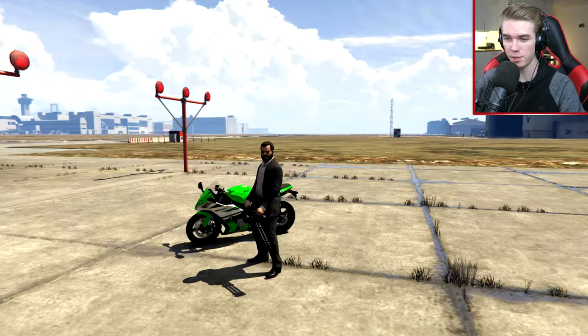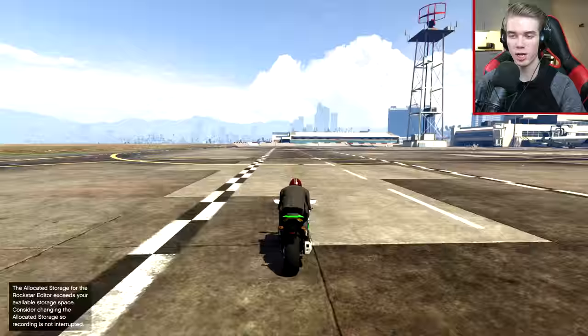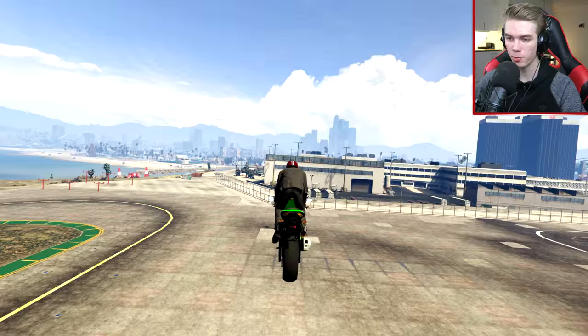Thanks to everybody for sending in your stunts. So today we're back, as I said, with a new stunt. And today we're going to be doing a stunt inside of the airport, and that is also going to be this week's stunt challenge — to do a stunt within the airport area. Now let me show you guys the stunt that I will be doing, and that is to jump off this ramp right here, and then fly all the way over here.